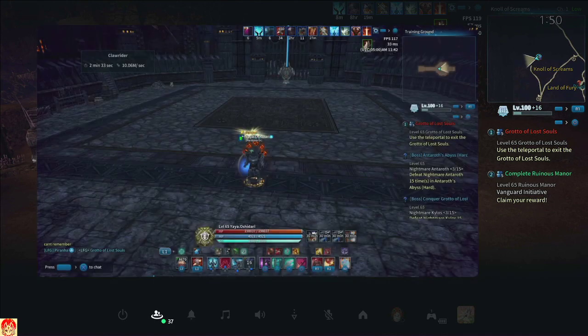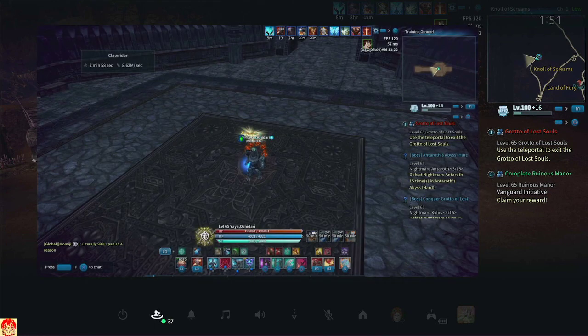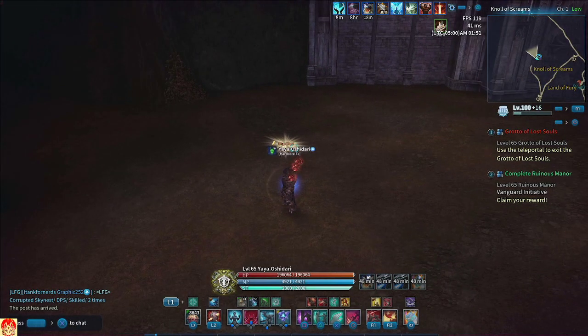Here's the proof — Double Pounding right here guys: two minutes 33 seconds, 10.06 million per second. Same bar, same buffs, everything. This is the crab, which is why I mentioned it. With an aggro crystal: two minutes 58 seconds, 8.62 million. Same setup, literally nothing different. That is my build, that is my rotation.